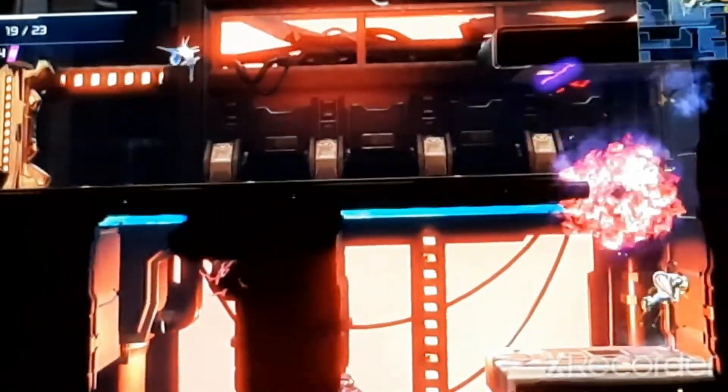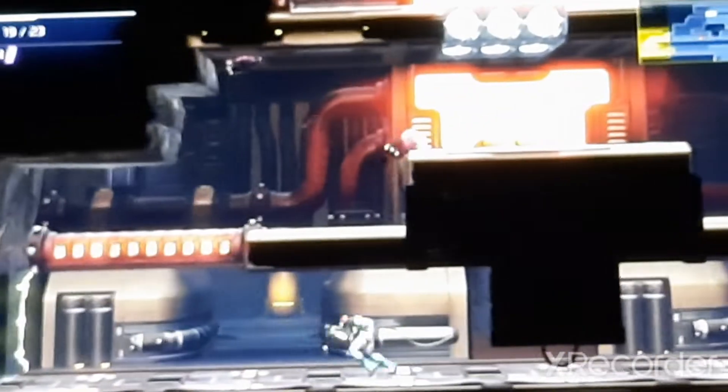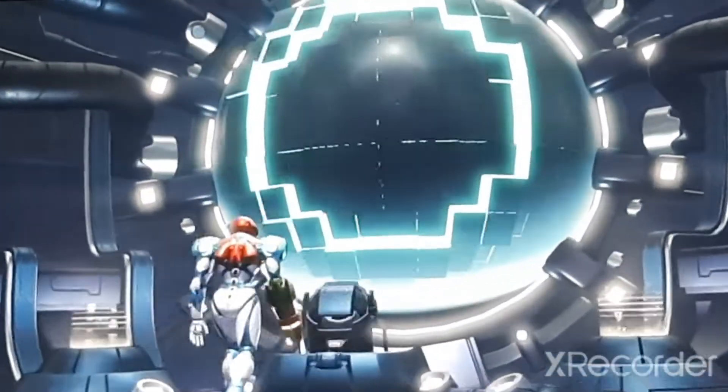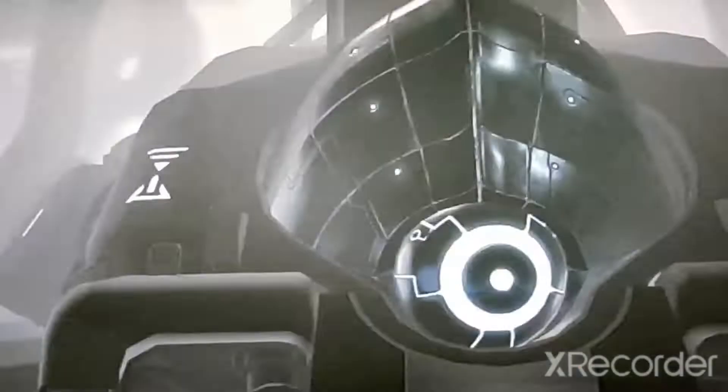Kind of weird — I almost got hit by that enemy there, under the P4 core. I think I'm supposed to go this way now. Oh yeah, I need to do the briefing. I need to slide down there.